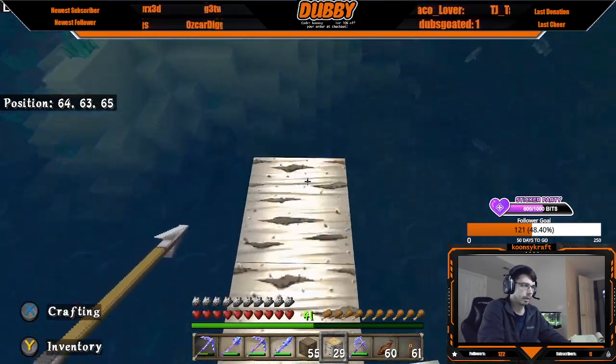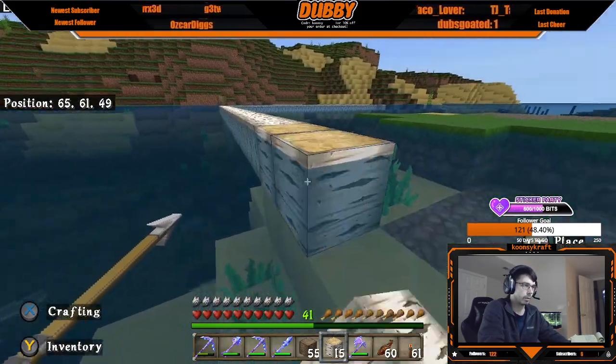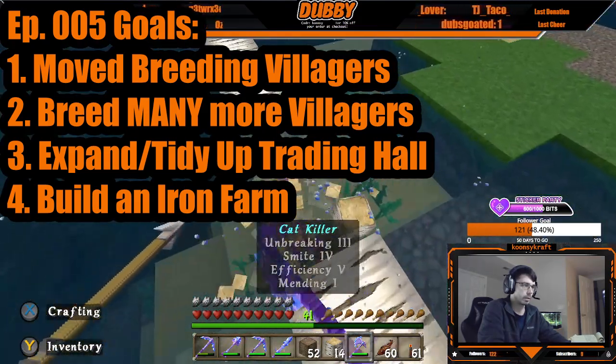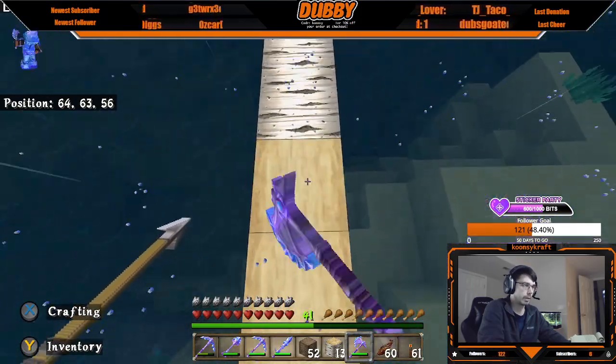Last but not least, and easily the most important farm and goal that we accomplished during episode 5, was to get an iron farm up and running. As you'll see in this video, we use a lot of iron, so that certainly did come in clutch.